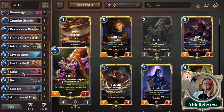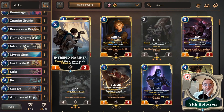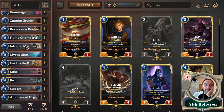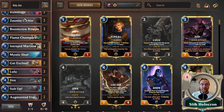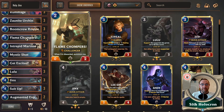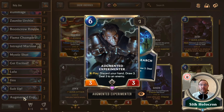Suit Up buffs any of these cards — Jinx is a four-three, Lulu is a two-three becoming a five-four, Lulu leveled is a three-four. Suit Up isn't always the best, but you could make something a four-four. Put the Intrepid Mariner beside it and it's now a four-four Elusive unit dealing four straight to the nexus plus two from the attack — that's six damage straight away. Fantastically good if you've Suited Up any of your units.